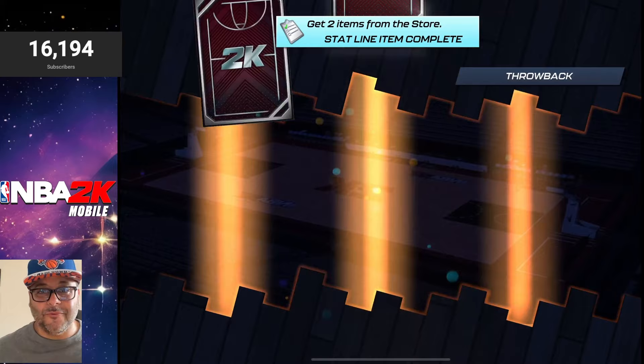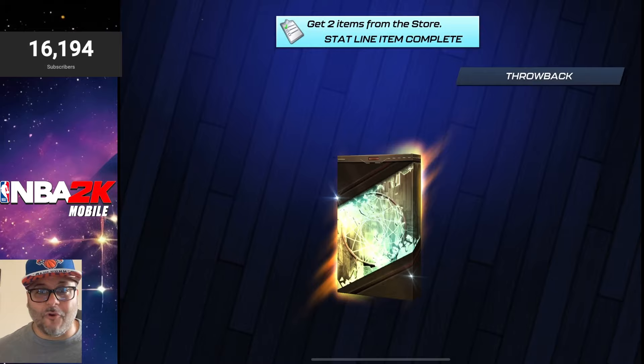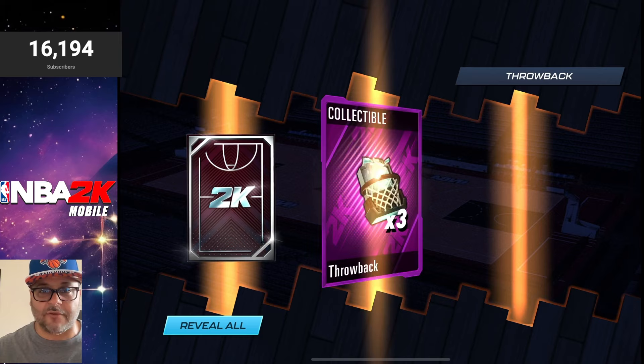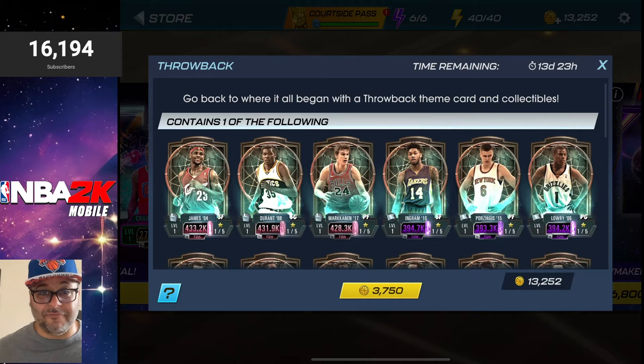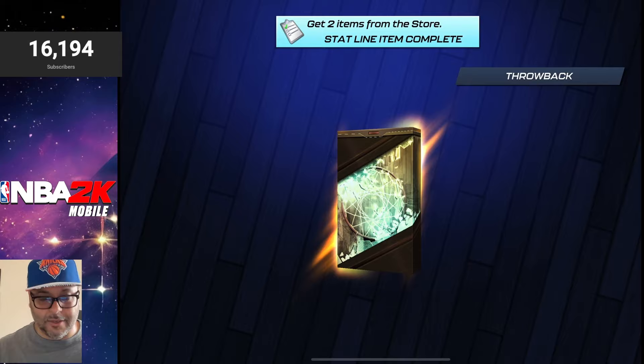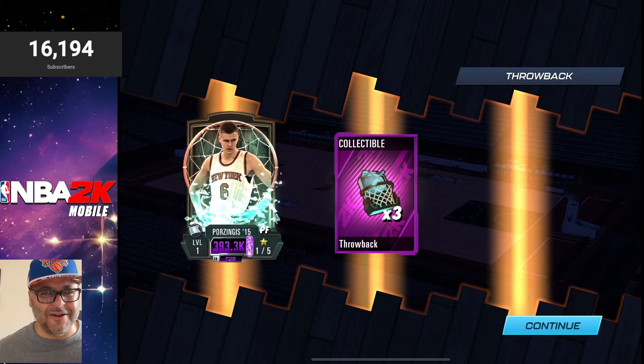We got five more packs to go — off to a great start. Collectibles on the right, and on the left we got Clint Capella. We got four more left — let's get some fire. Throwback collectibles on the left, and who's on the right — we got Bobby Portis Jr. The mojo might be going away with three packs left, but let's keep it going.